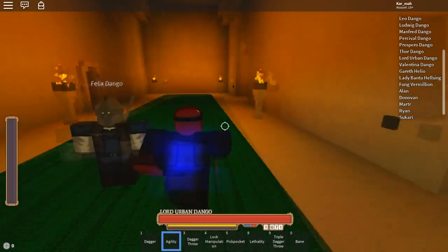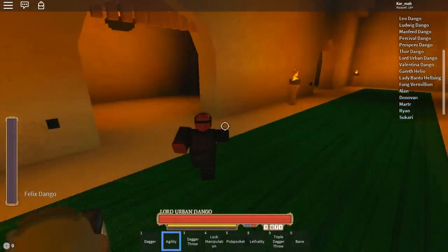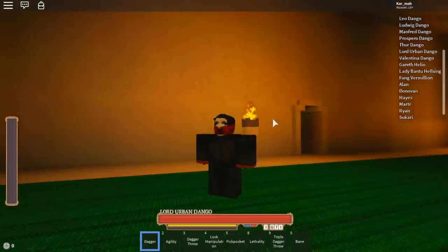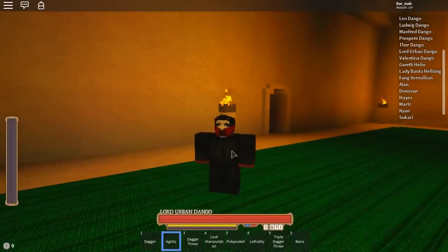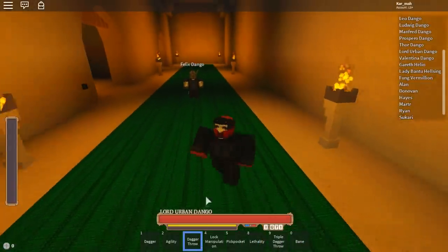First skill — agility. Agility makes your walk speed faster and you attack faster as well, just like this. It's faster than the normal speed. Here's agility active, and then this is just normal. Yeah, agility makes your fist or your dagger faster and it makes you move faster overall.